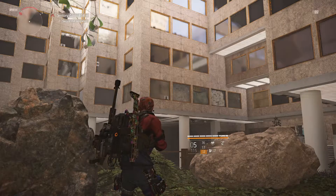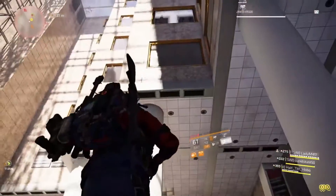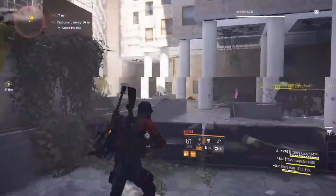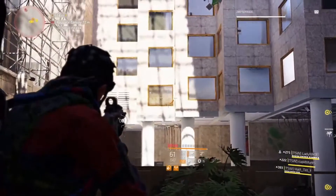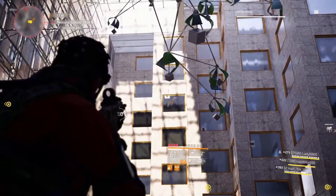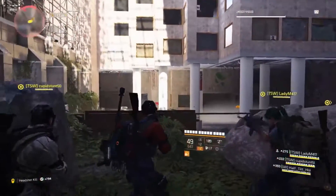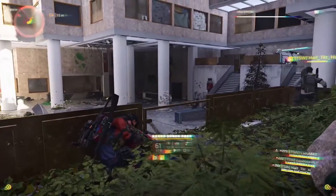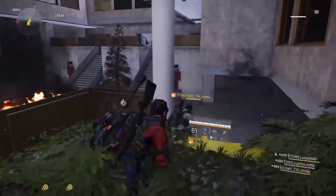Okay, so now we need to climb up a bit. There we go, get up here. If you notice these windows in front of us, they have one, two, three, four heads. I'm going to start shooting them — that's one, two, three, four. And now we should get the hunter to spawn.